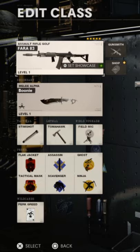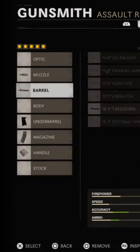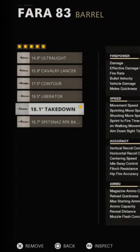Caponator here and today we're looking at the best Pharah class. First of all we're starting with the GRU Suppressor — we stay off the minimap when we're shooting and we get a little bit more vertical recoil control. Next we're going with the Takedown Barrel because this gives us a huge boost in terms of damage range. You have a damage range of 137 meters with a damage of 31, which is really good for long range fights.